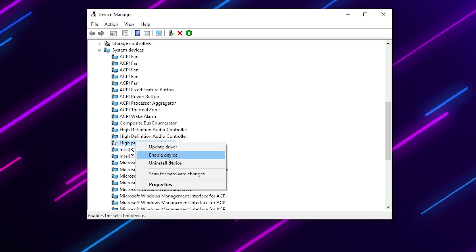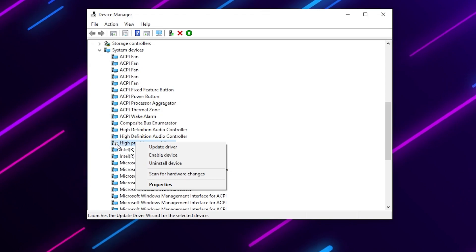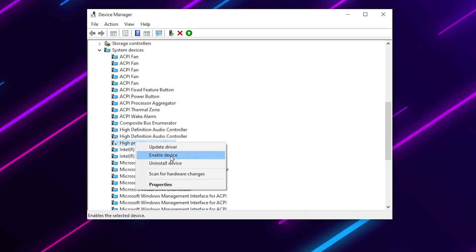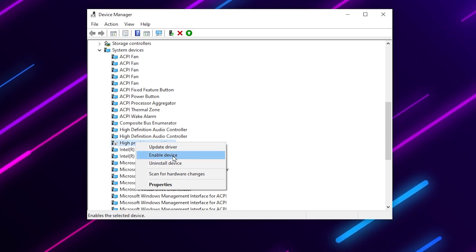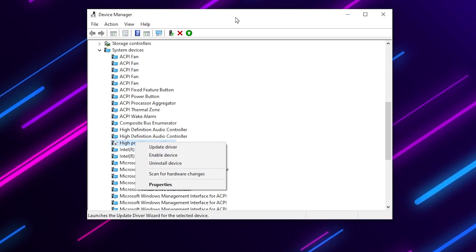Right-click on High Precision Event Timer and select 'Disable Device'. I have already disabled it on my PC, so it shows 'Enable Device' for me — but if you have not disabled it yet, you will see the disable option. Simply disable the device and then close Device Manager.